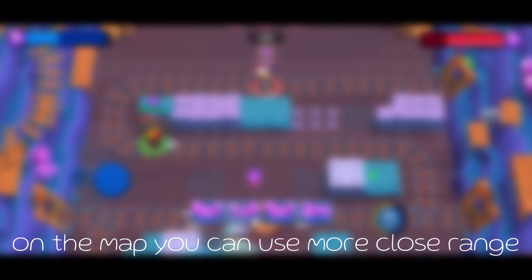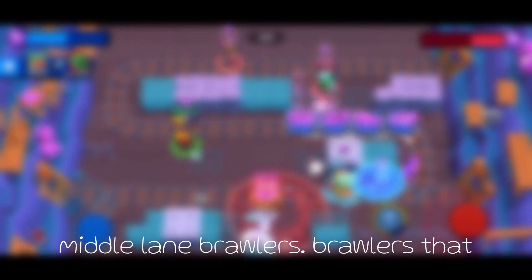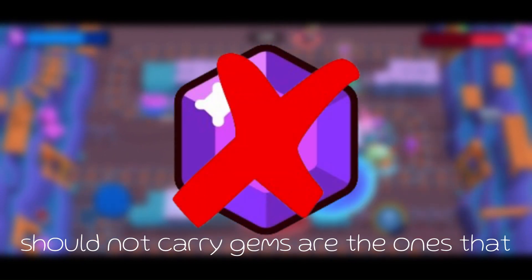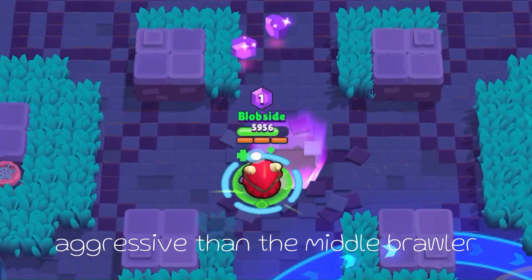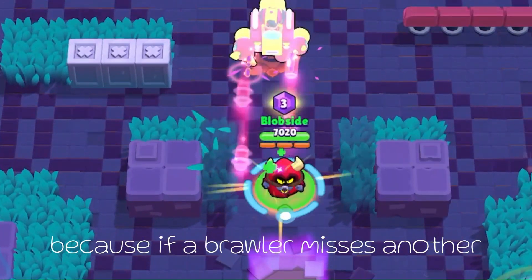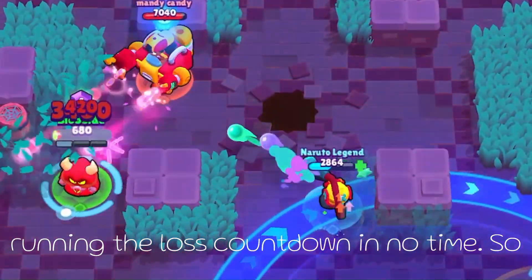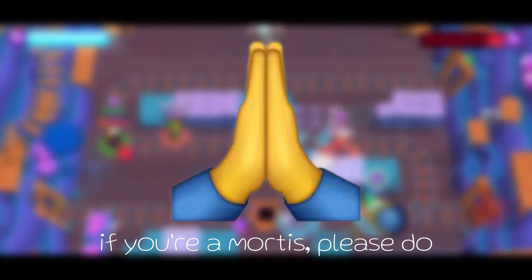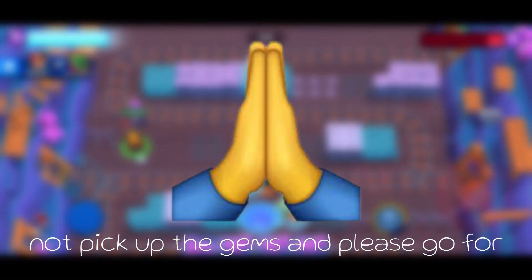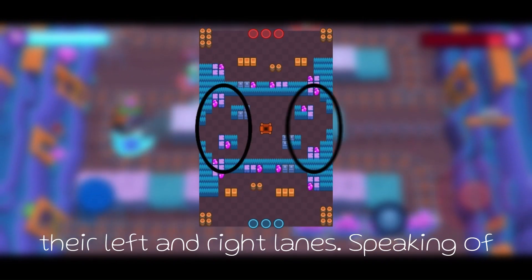Just try not to pick up a lot of gems if you aren't the Gem Carrier, to make their job easier, especially if you're a Lane Brawler. Brawlers that should not carry gems are the ones that play in lanes and are usually way more aggressive. Because if a Brawler dies with all the gems, you'll be speedrunning the lost countdown in no time. So if you're a Mortis, please do not pick up the gems — please go for kills.